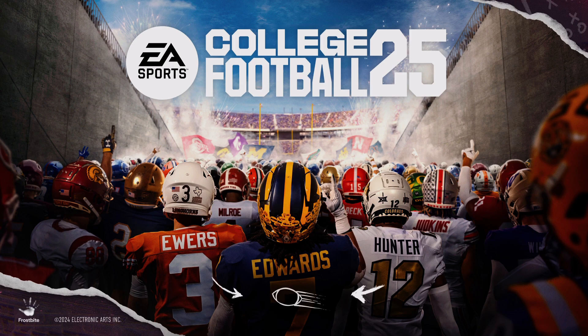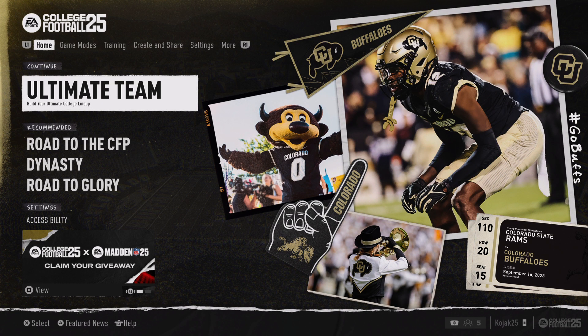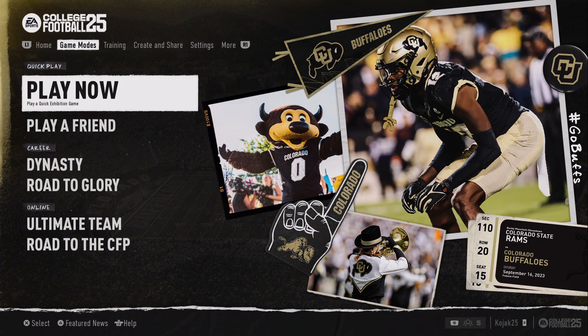What's up everybody, here we are in College Football 25. I'm going to show you how to play with your friends online — 2v2, 3v3. What you want to do is go to Ultimate Team from the home menu or the game modes menu and click on that.